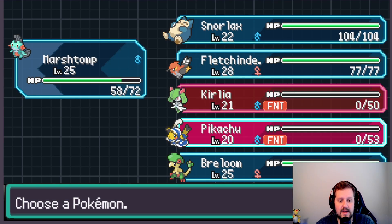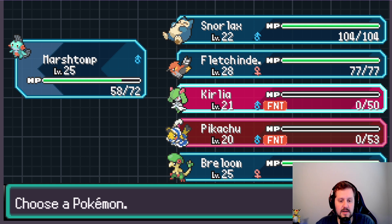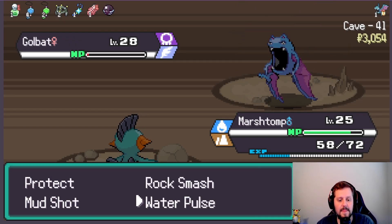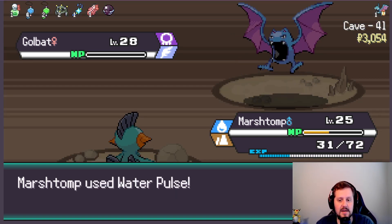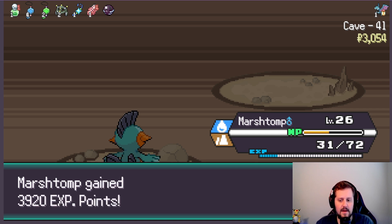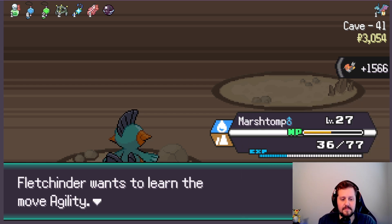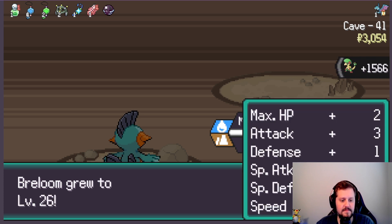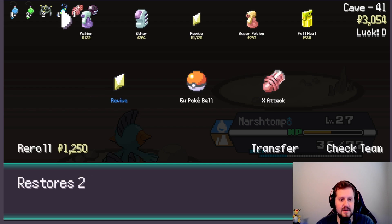Would we even want a Golbat on our team? Grass and Fighting, Electric, Fairy, and Psychic weaknesses — I don't think so. Just take it out. This thing's driving me nuts. That is a lot of damage. We do not need Agility. I'm glad I was freed from the Mean Look. Oh, there's a free Revive — we're definitely going to take that.